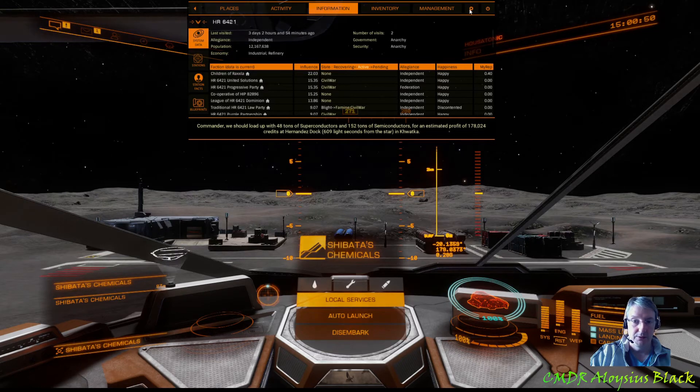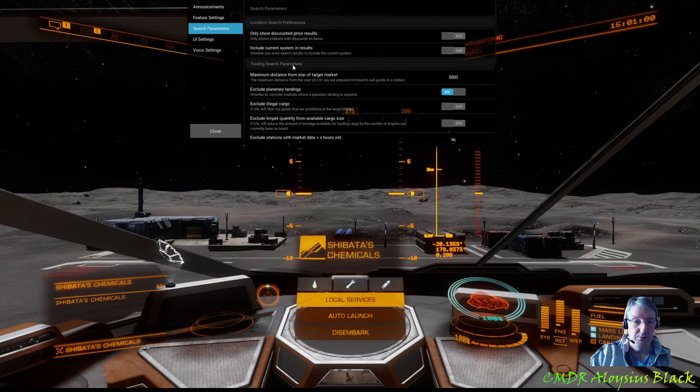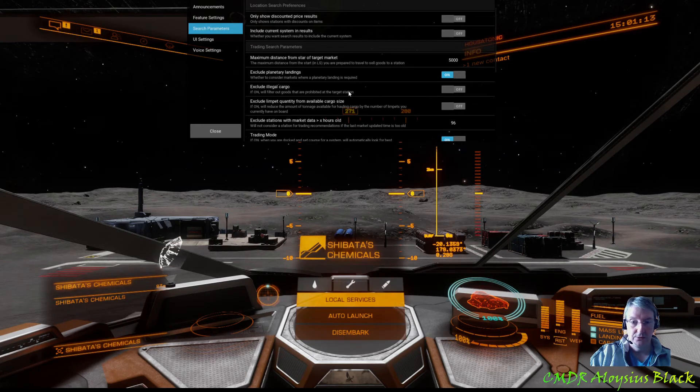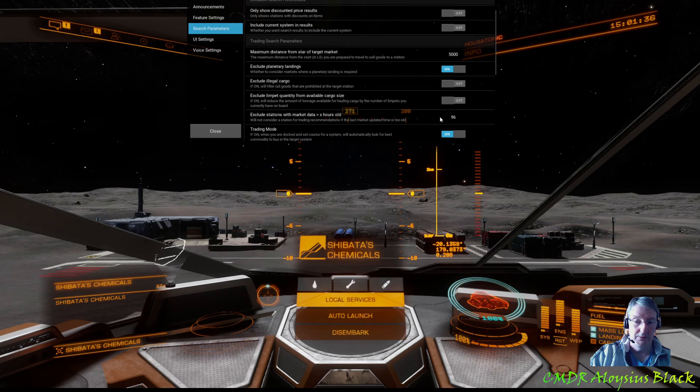There are a few settings to be aware of, so we'll go to Copilot settings and have a talk over those. In the search parameters there is a trading search parameter section. We can set a filter for the distance from the star of the target market, we can exclude planetary landings, we can exclude illegal cargo if you are an ethical trader, and if you are carrying limpets we can exclude that quantity from the cargo hold if you want to retain a few limpets while flying. You can also filter the market data by age, so if you don't want to risk going somewhere where the data is quite old.